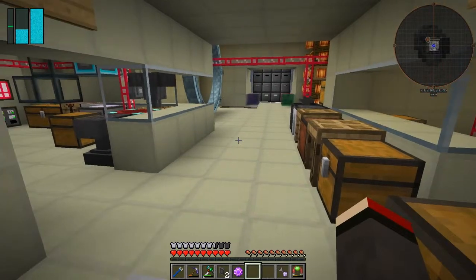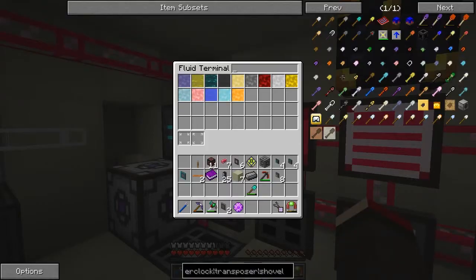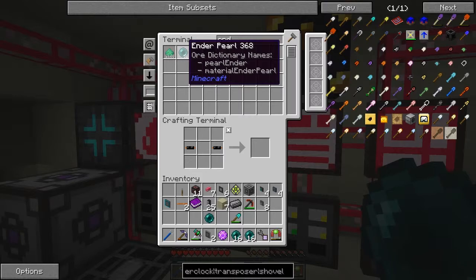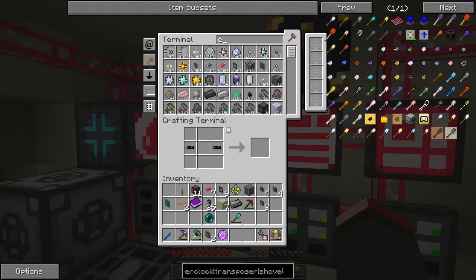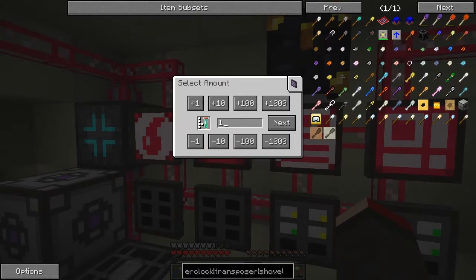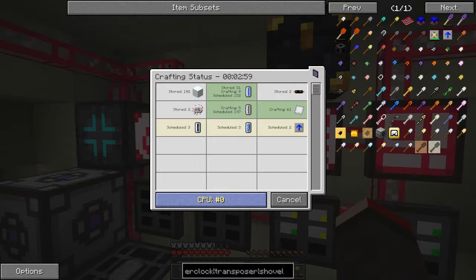The next thing is this enderium. I want to use the recipe we've got - basically we need one ender pearl, let's get the ender pearl out of here. I haven't set up a recipe to make ender pearls - of course they go in 16s. What else do we need? We need some sulfur, some carbon - take half a stack. Sulfur, have we got sulfur? Yes, we've got 52 - that's good. Iron oxide - let's craft 32 of those. Start that, they shouldn't take too long. That's on CPU zero.